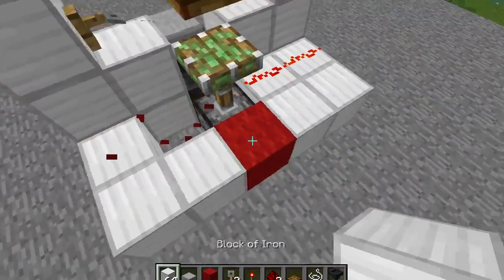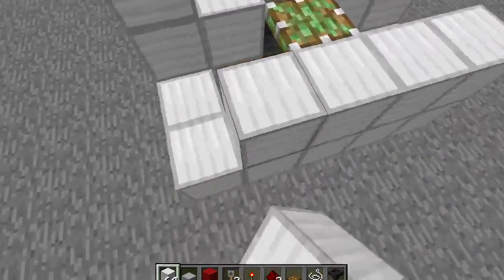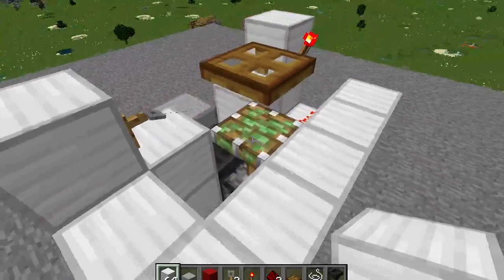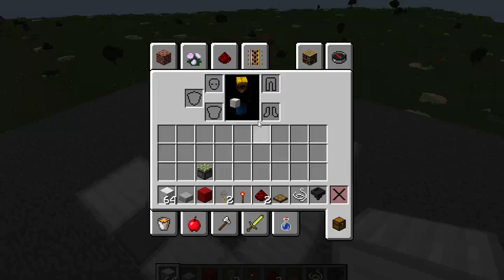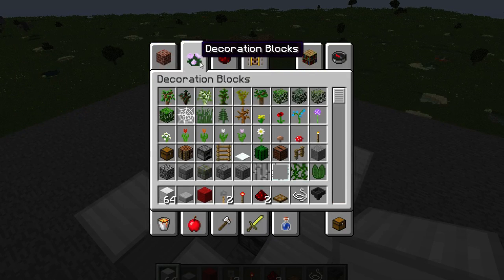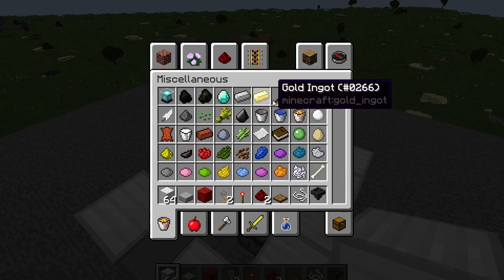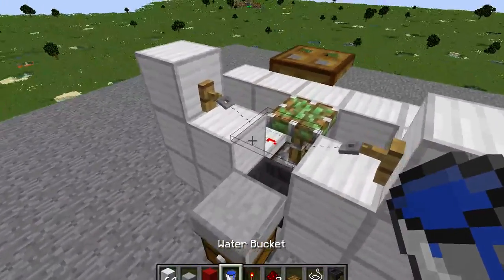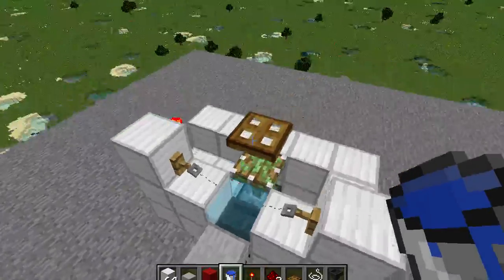I prefer to leave it there so that you can close this in. We also have to put the bucket of water in and place the string right on top of the hopper like that.